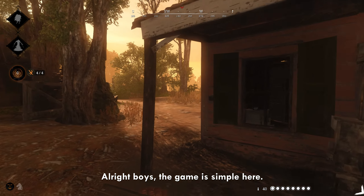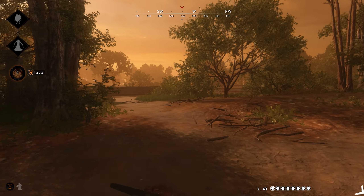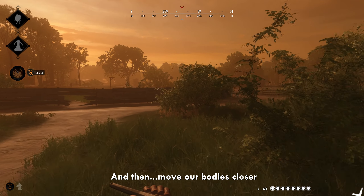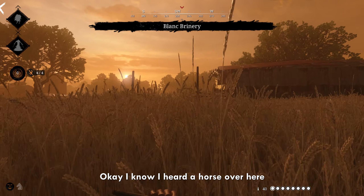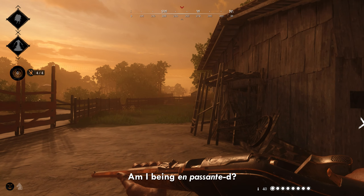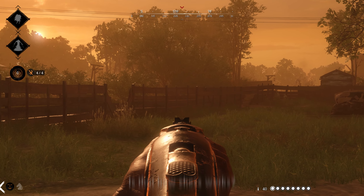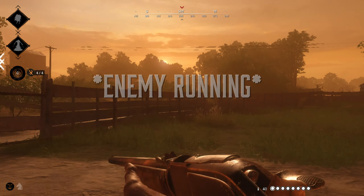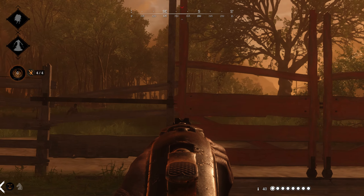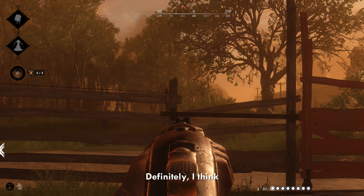Alright boys, the game is simple here. We must first track down the enemy, and then move our bodies closer. Okay, I know I heard a horse over here somewhere. Am I being en passanted? Is that how chess works? Those are definitely footsteps, I think. Definitely, I think.